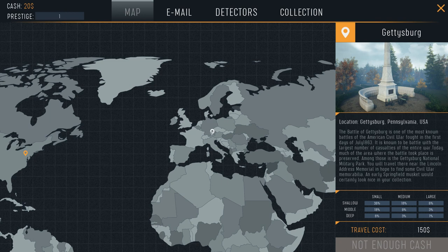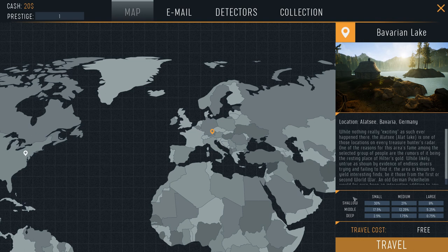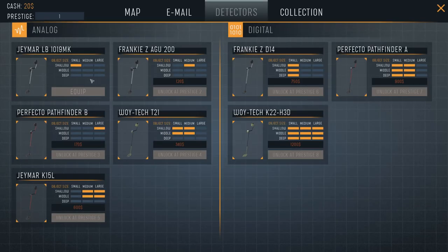The other thing you'll see on the map is each location will tell you roughly where treasures are — the size and depth of the treasure, and so forth. Why does prestige matter? The higher prestige you get, the better metal detectors you can access. The first detector you start with is a JMR LB-1019 MK, which only detects small objects in shallow areas. There are detectors up to level eight which detect everything.